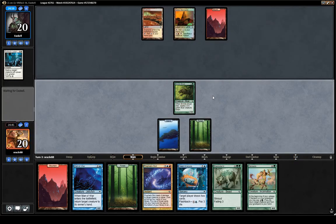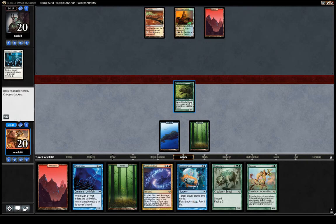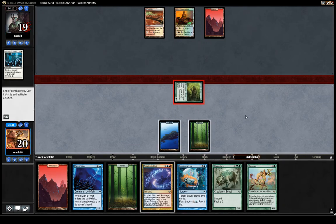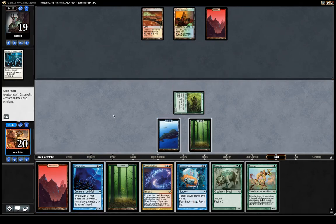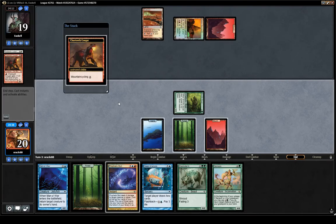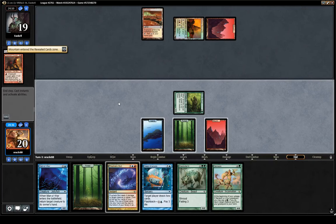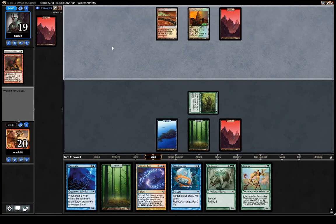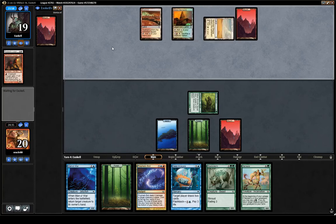Nothing — white-red aggro is nothing — but this is actually kind of frightening. It probably means they have some Battle Screeches. I'm sure they're gonna go Battle Screech and it's not gonna be good for us. This card is so freaking threatening. They don't have the third white creature here to flash it back right away, but still.